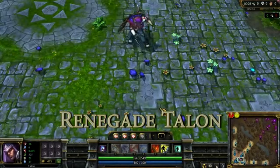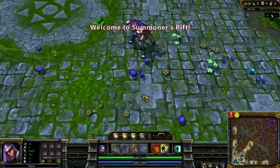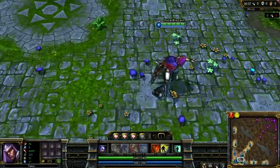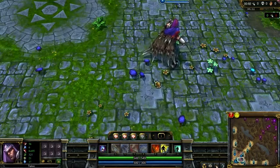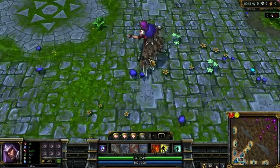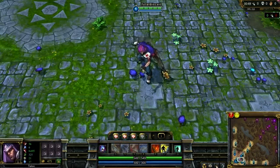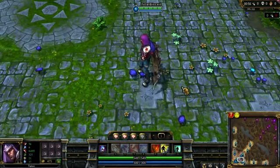Ladies and gentlemen, welcome to the new skin spotlight for League of Legends. We've got quite a few to cover this time around, so let's have a look at it. First up is the first of two alternate skins for the new hero, Talon. This is Renegade Talon. I don't really know what this is supposed to ape, if anything, although the face mask looks shockingly similar to one from Brink, so perhaps that was the inspiration.